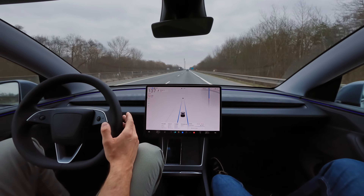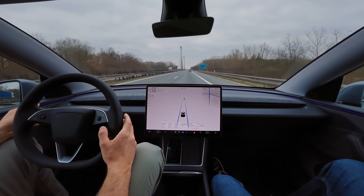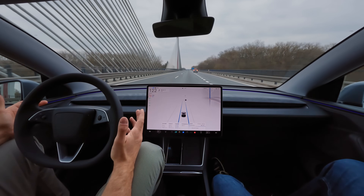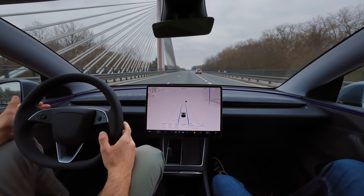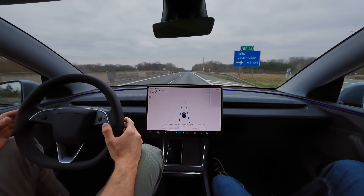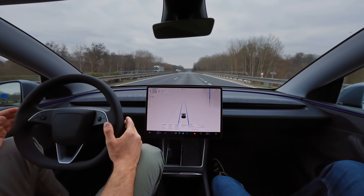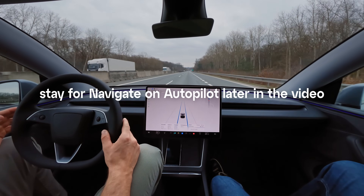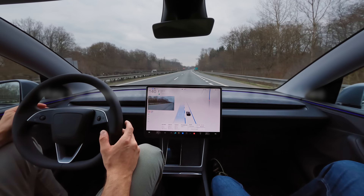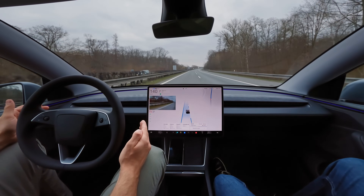So what you're seeing in this first segment is just enhanced autopilot, which means standard lane keeping, adaptive cruise control, and lane changes only when the driver manually initiates them using the turn signal. No auto lane change suggestions, no exit guidance, and no high-speed on-ramp off-ramp navigation. In other words, this is the enhanced part without the navigate part, which honestly gives us a much better look at the raw capabilities of enhanced autopilot on its own before any of the flashy semi-automatic decisions kick in.